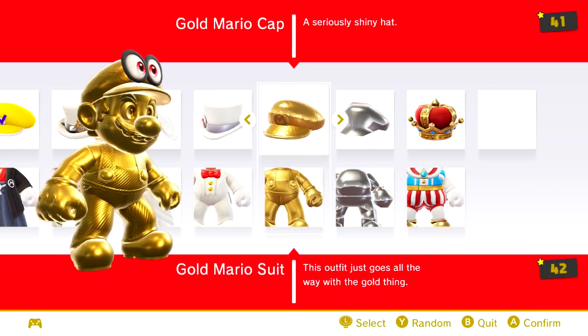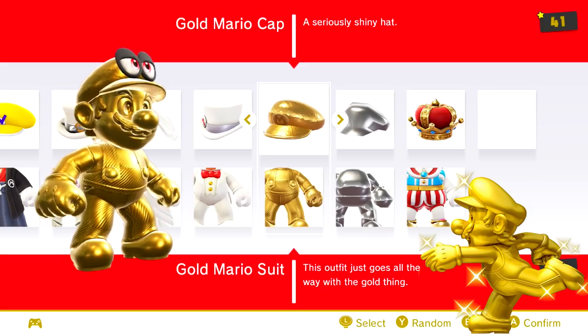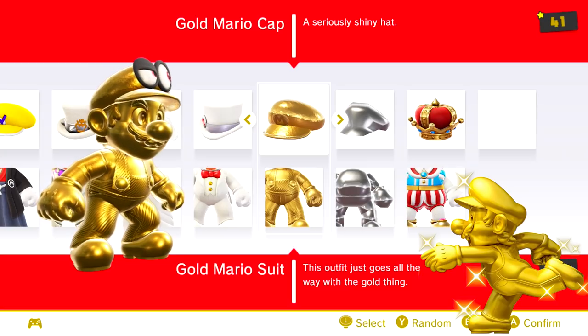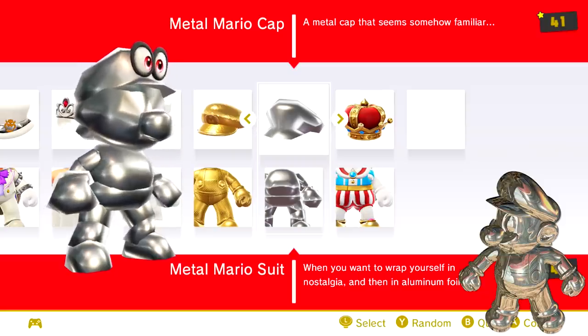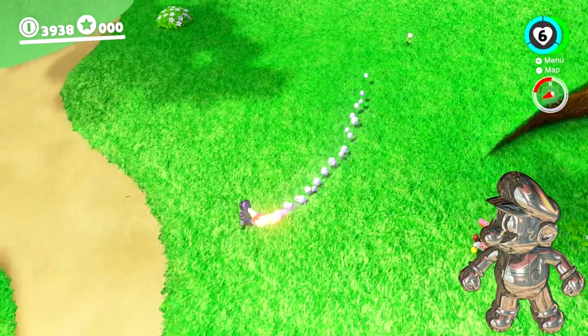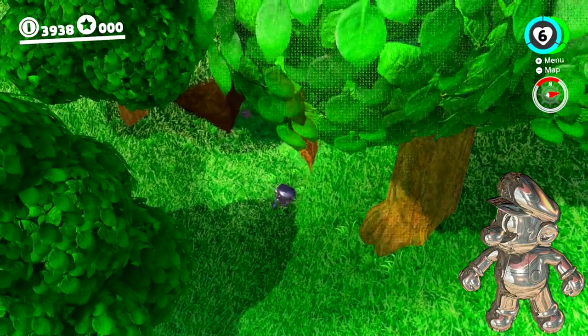The next outfit turns Mario into Gold Mario, a form which made its debut in New Super Mario Bros. 2 for the 3DS. Mario gains this form when picking up a golden flower. The Metal Mario costume turns Mario metal, just like its very first appearance in Super Mario 64, where Mario could turn into Metal Mario by acquiring the Metal Cap from the green exclamation boxes.